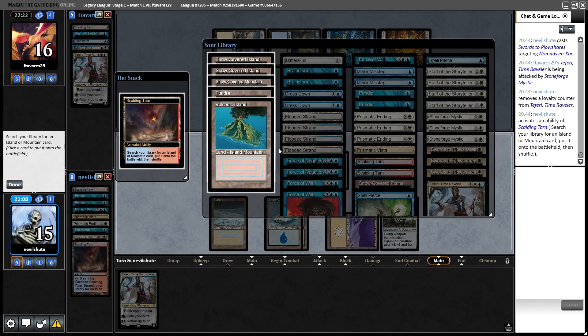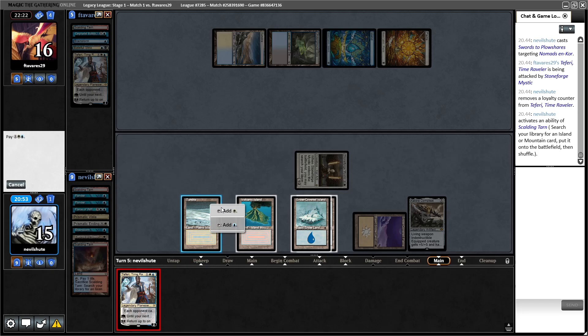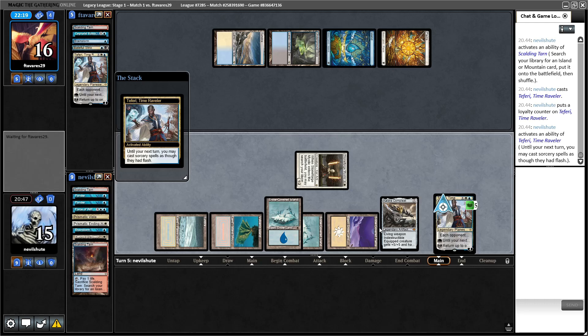Wait — I can bounce my Kaldra with Teferi. So if I bounce the Kaldra, then they can topdeck Cabal Therapy. So I think I'm actually going to plus Teferi and then bounce and replay Kaldra next turn. I don't think they would be playing main deck Prismatic Ending, but I could be wrong. They have five cards in hand — that's a lot.